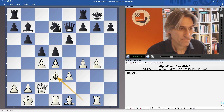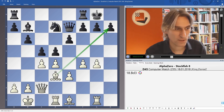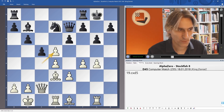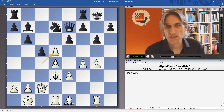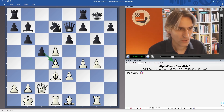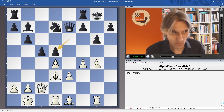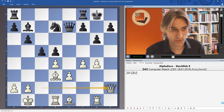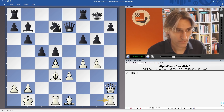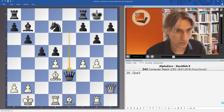Bishop d3, attacking the pawn here. If h6, then there's something to bite on there, so g6 — also not a beautiful move because it weakens the dark squares, but not an easy position for black at all. Everything involves a compromise. Pawn takes pawn. Black has quite a choice here. In the game, pawn takes pawn was played. Let's have a look at pawn takes d5 — well, quite simply, the queen would swing across followed by rook h1, and that's nice.